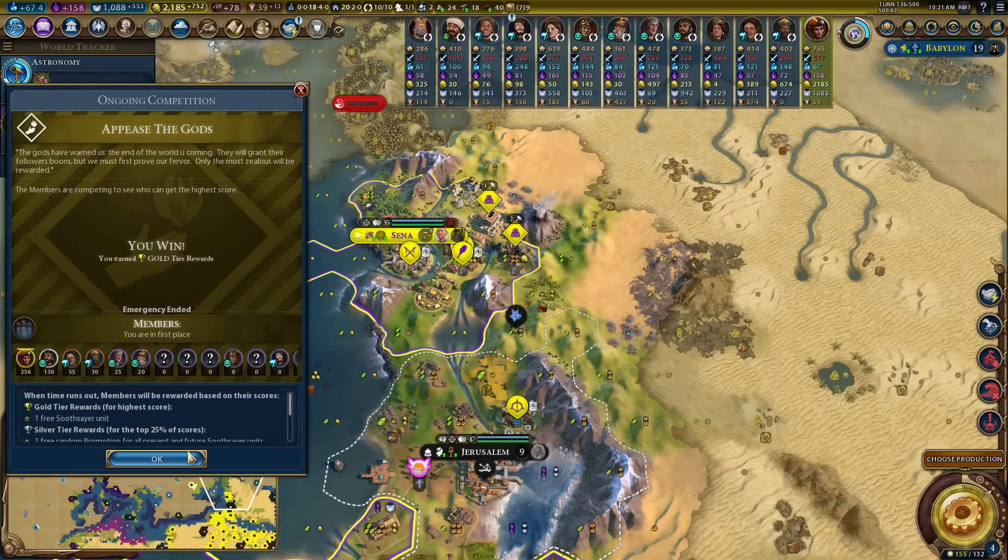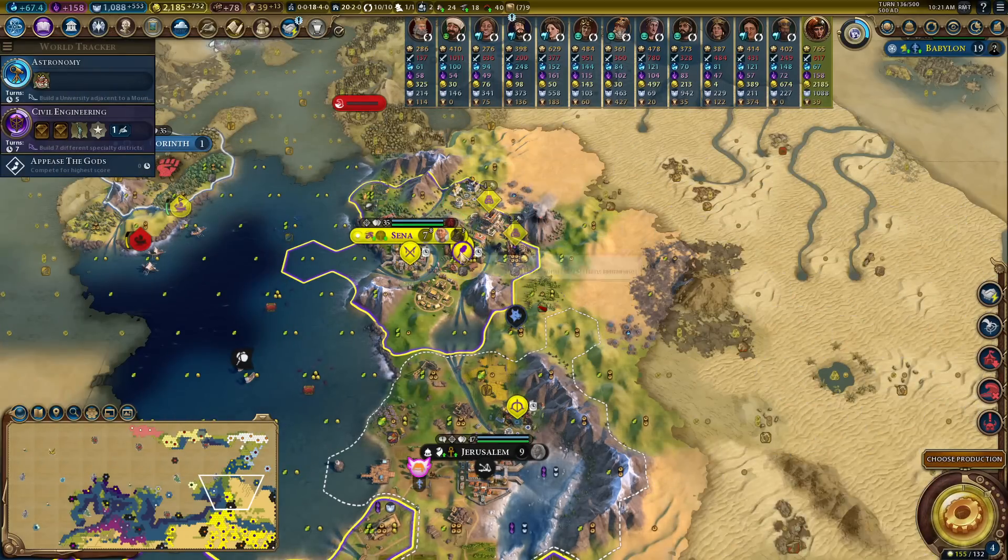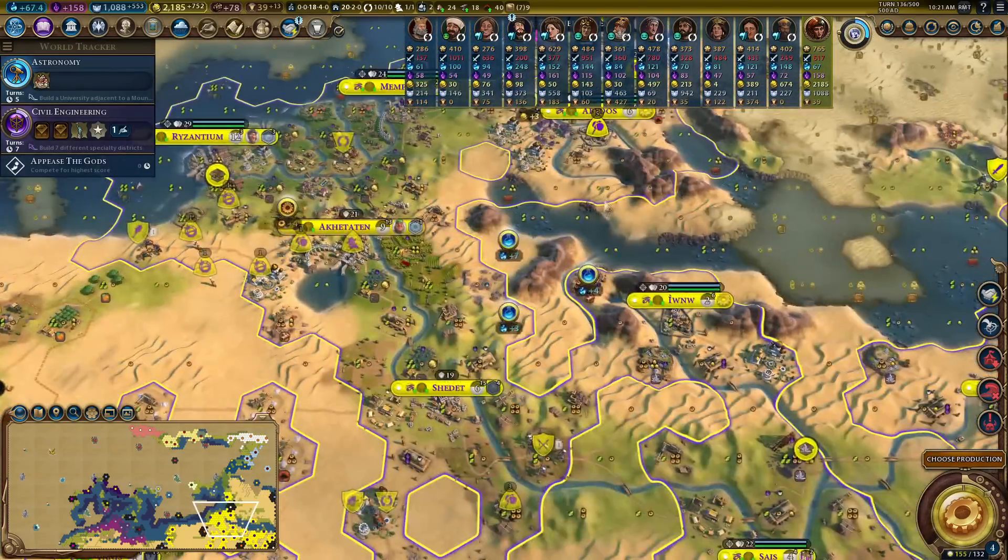The world is now flooding quite badly and it's mainly because of me and my soothsayers, so I probably should stop. It says I've won, okay - so we'll stop the soothsayers for now. I need to build my science - that would be a really cool thing to do.